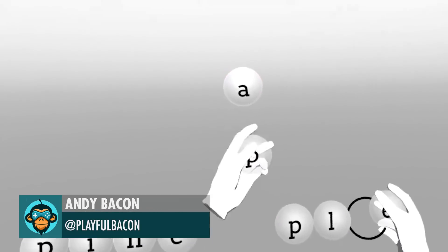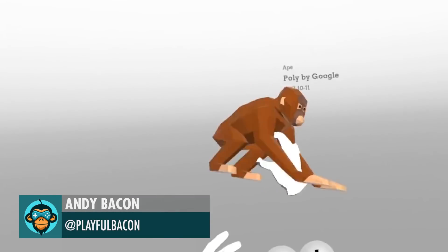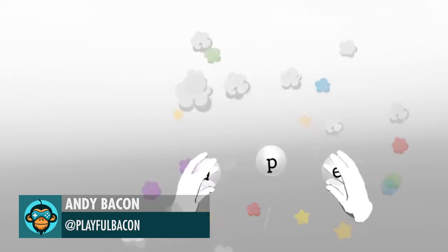Leading off: using Google Poly to source assets at runtime. Now you can create almost anything, like Andy Bacon.